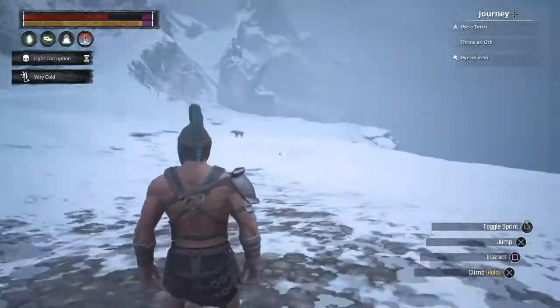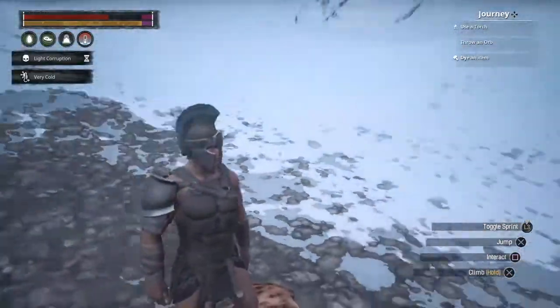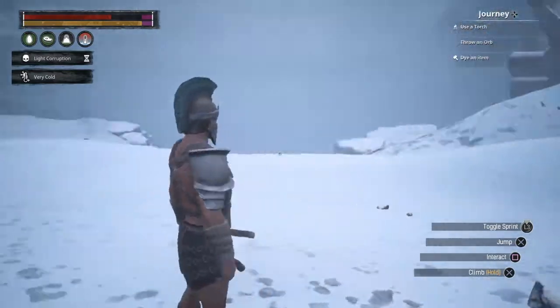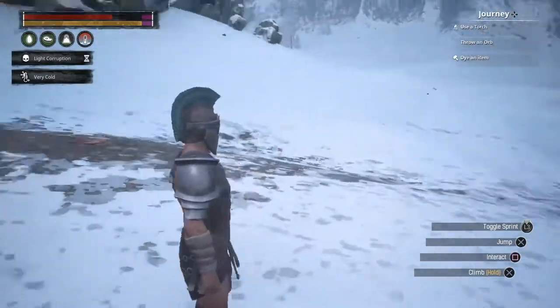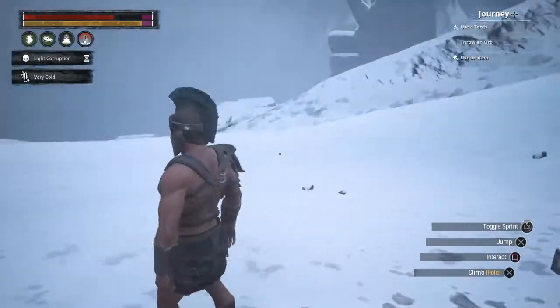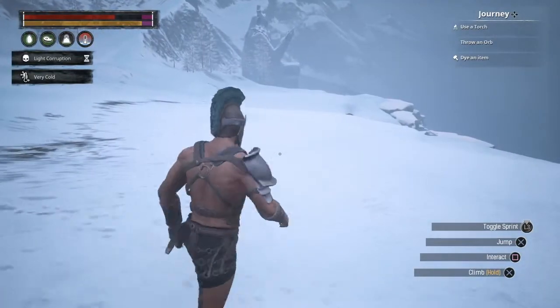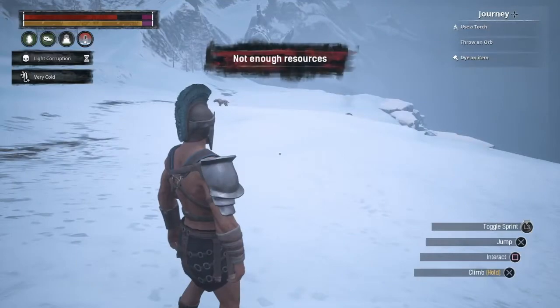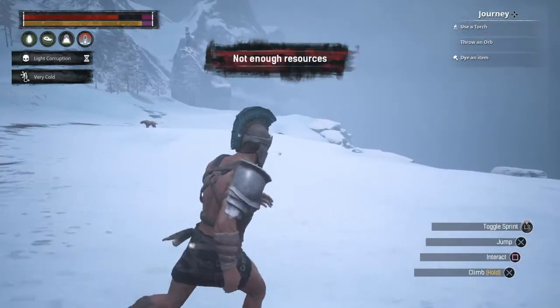Hello again ladies and gentlemen and welcome to the third episode of Conan Exiles here on the PS4. So in my last episode we went and looked at how to get the demon blood and since then we have crafted ourselves some explosive jars to help us get the star metal.